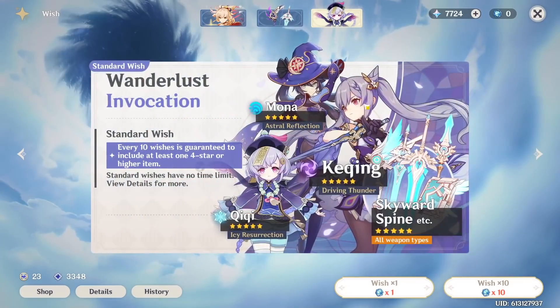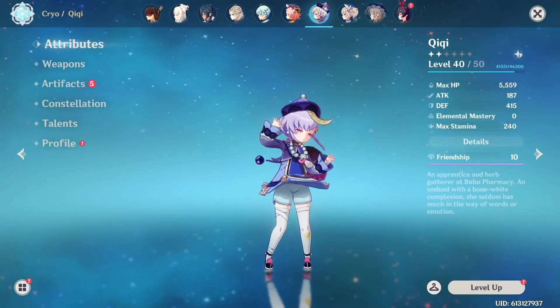Avoid wishing on the standard banner to minimize chances of obtaining Qiqi as much as possible.